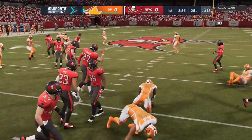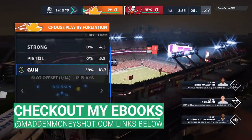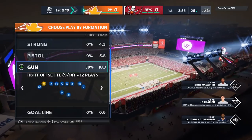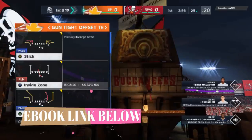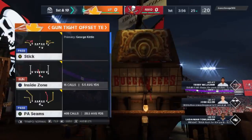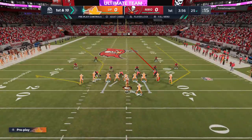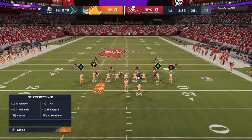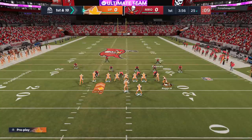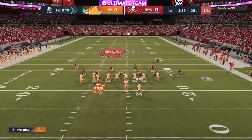Starting off, I'm in my Packers offense, Green Bay defense. E-books linked in the description below as always. I meant to switch out of the Packers offense — you guys wanted me to use the Raiders and the Niners, and I'm going to use those going forward, but I forgot to change it here. So I'm going to start off like I always do: PA Seams. This is pretty much the first play I always use, with one little difference — I added Gunslinger. So many people talk about how good Gunslinger is, so I added that to my quarterback. I've never used it before, so on this first play I'm expecting the same results I always get.